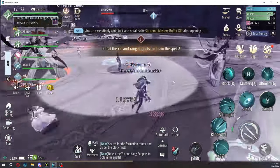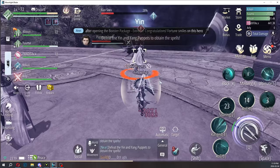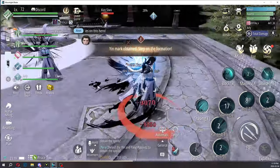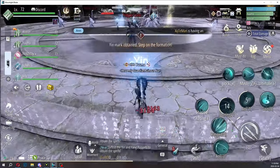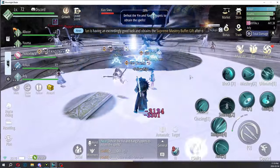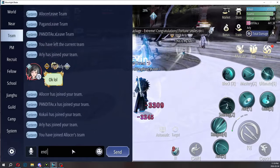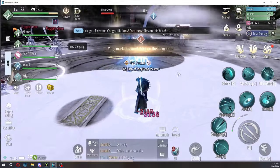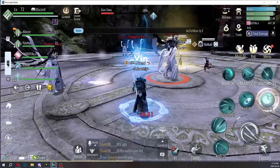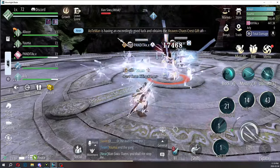There's a puppet with a Yin symbol above its head and a puppet with Yang — similar to the poison boss in the Snow Cave weekly dungeon. I got Yin, so I'm supposed to stand in the Yin section. My teammates didn't go for Yang so I had to type it in chat. Look for the Yang — it's the orange symbol above the head. Once they found it, they walk towards the Yang circle and that's pretty much it.